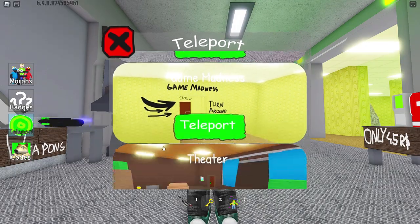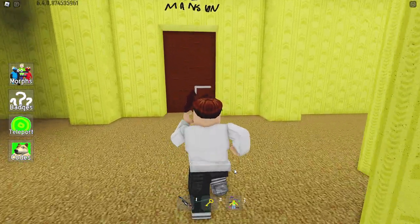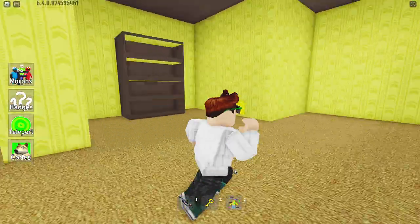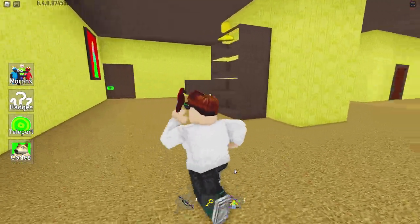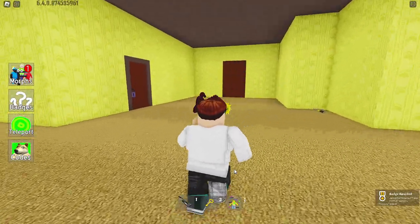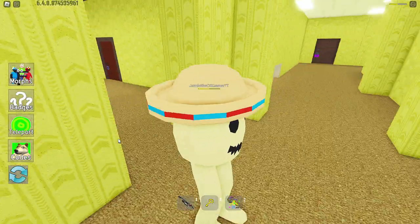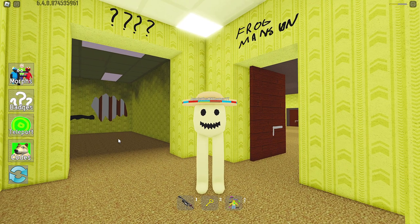Next up, we're going to teleport to Game Madness and we're going to go to the frog mansion yet again. Been there quite often lately but we're going to go there again. There we go — we're going to get that there. We've got Pico Loco. I think I said that right — probably not though. No worries. Whoa, hey there, I'm just trying to check out Pico Loco. You're a lot cooler than I thought you were going to be.